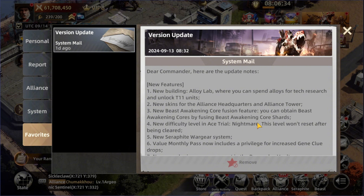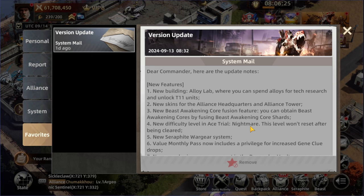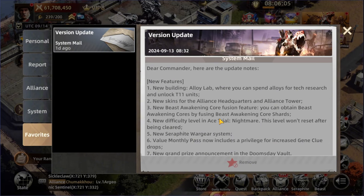We also have War Gear for the surface, which is going to include a bunch of things and stats. Then the Value Monthly Pass now includes a privilege for increased Gen Clue drops. And we have a new Grand Prize announcement in the Doom's Vault. That covers the new features, but we're not done — we'll also check the surface War Gear.